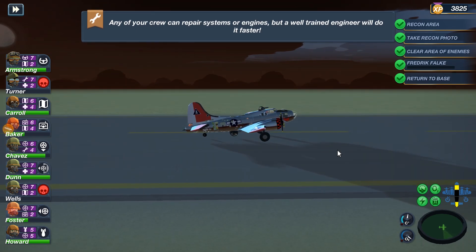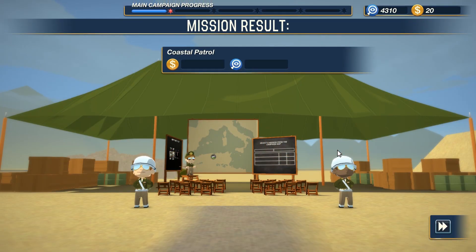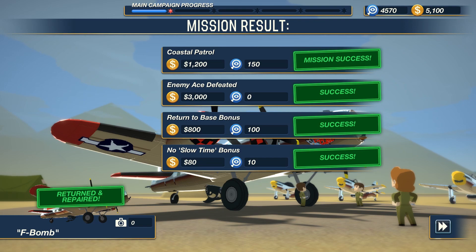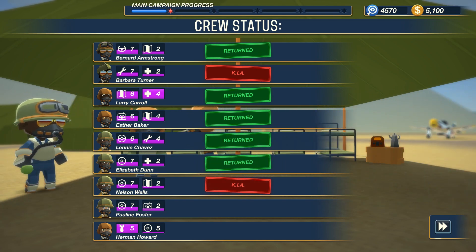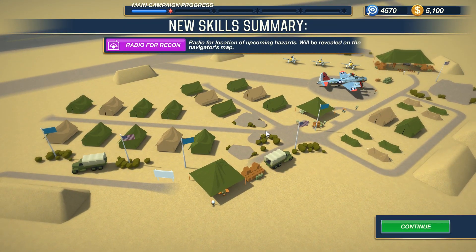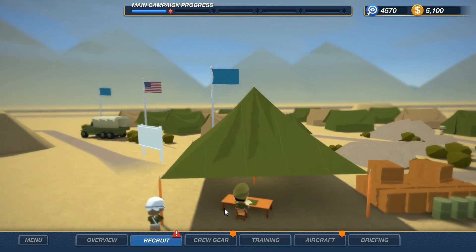Mission complete. Mission results — Coastal Patrol, 1,200 credits, 150 XP. And the ace is defeated, so we get the 3,000 credit bonus. The F-Bomb has made it back — Return to Base 800, and no slow time bonus of 80 with 10 and 100 on research. Armstrong returns, Turner is dead, Carol returns, Baker returns, Chavez returns, Dunn returns, Wells is dead. Foster and Howard make it home. We have a couple of new skills. Radio for recon — ready for upcoming hazards, will be revealed in the navigator's map. That's actually a really useful ability. New unlocks — absolutely don't matter; we're not going to have enough money for the latest stuff anyway, not yet at least.